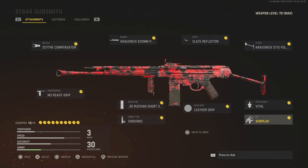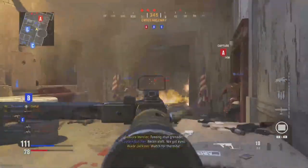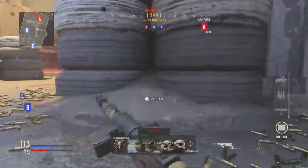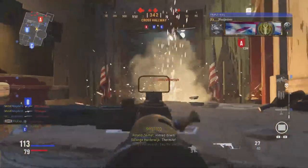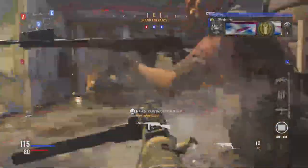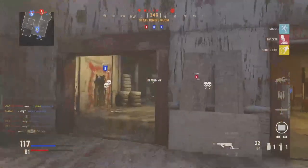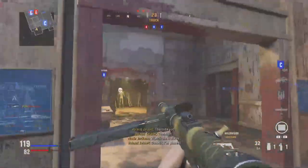Also, if you chuck on a double XP token, you're basically getting double XP plus the 20 XP from the Surplus attachment. So it's always best to have this one attached, especially if you're trying to get to rank 70 on all your weapons, reach the highest level in the game, prestige, or even complete the battle pass. All you have to do is attach Surplus and you get plus 20 XP on absolutely everything across the game.